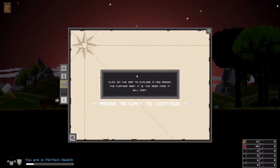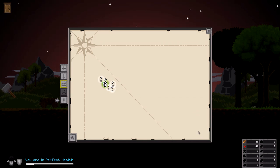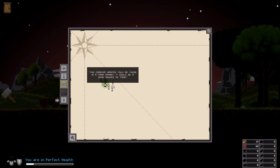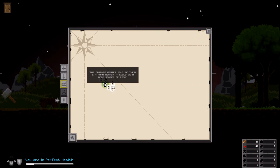It's getting dark - let's hang out by the campfire. Pull up your map - click on a map region to explore it further, and the further away it is the more food it will cost. I can't zoom in or anything - I guess this entire thing is the map of places to go. About 260-266 regions wide - that's quite something. The flashing ones are places they've told me to go. The caravan master told me there's a farm nearby and suspects a goblin encampment. Let's go to the farm.